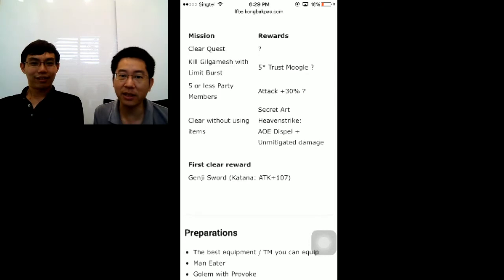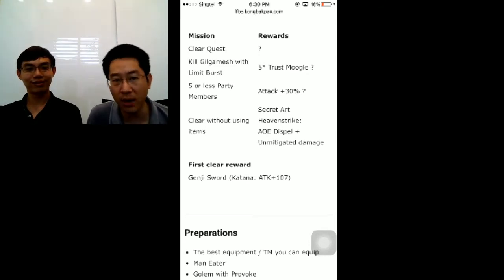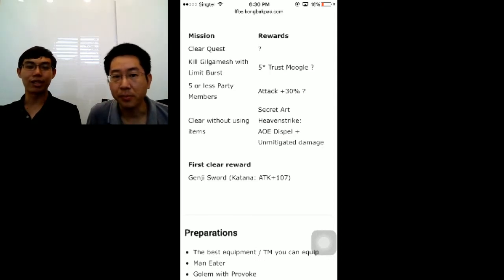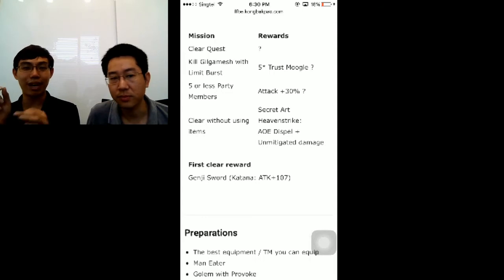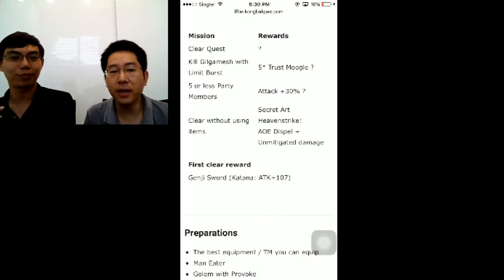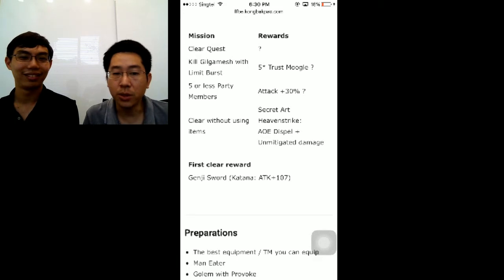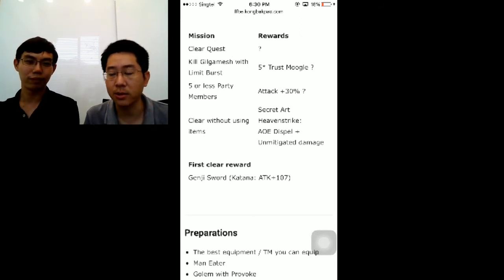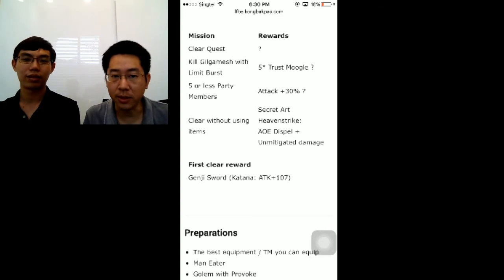The 5-star trust Moogle is a bit of a chicken and egg problem. If you don't have at least 2 trust master rewards unlocked, if not 3, it's probably going to be impossible for you to clear this event. You need a good limit burst as well. You probably want to use all your limit bursts on the last part so they can kill Gilgamesh in one shot. We don't have dual cast unique healers yet, so you're going to need dual wield for your attackers and dual cast so you can cast revive and heal, or buff and heal on the same turn. Without these 2 trust master rewards, I'm not sure how people are going to be able to clear.